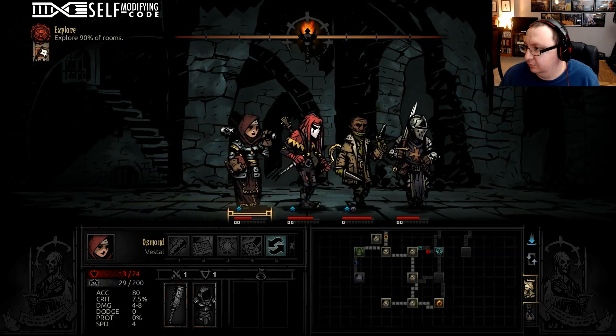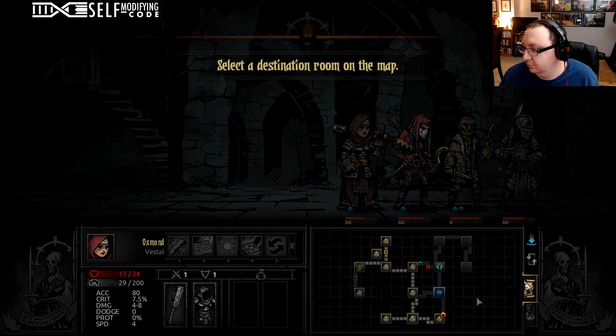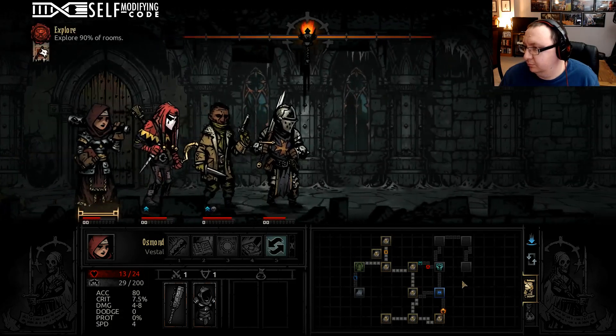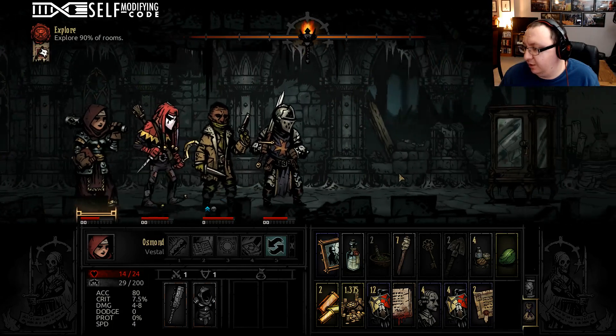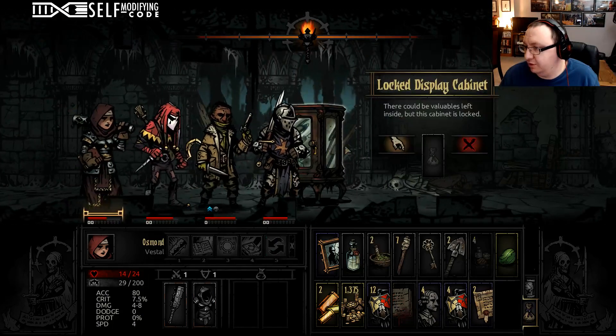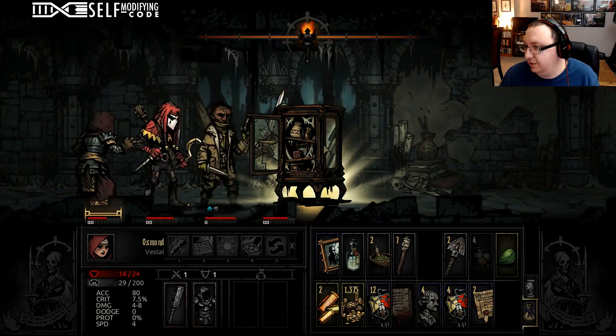As victories mount, so too will resistance. We got our hunger check — we've got to hope we don't hit another one before the dungeon ends or we're going to be in a lot of trouble. We had the key, so we used that.